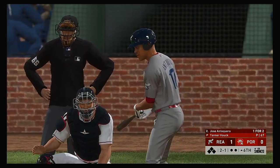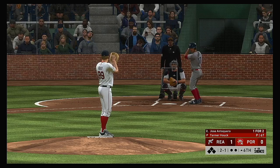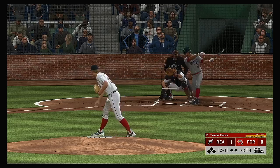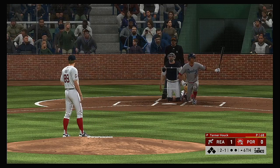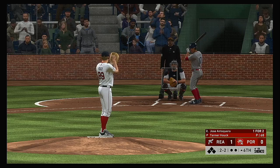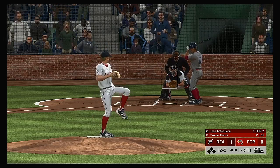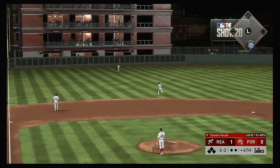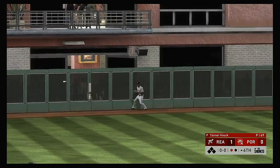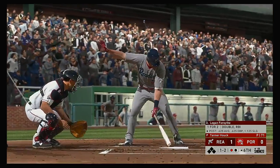Top half of the sixth about to get started, and standing in is the DH, Jose Antequeira. Now the 2-1 — hit well down the left field line, but back into the crowd foul. Oh, that's frustrating — he was right on that fastball, took it deep, just couldn't keep it fair. Pretty well struck — high and deep to left field. And he's going to make the catch on the warning track — a fine running play for the first out.